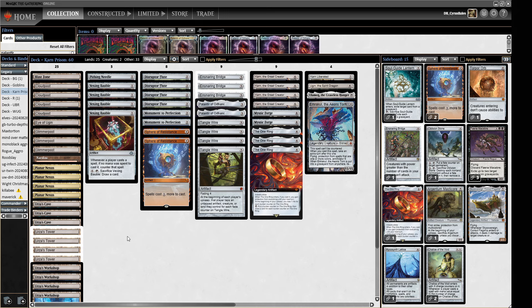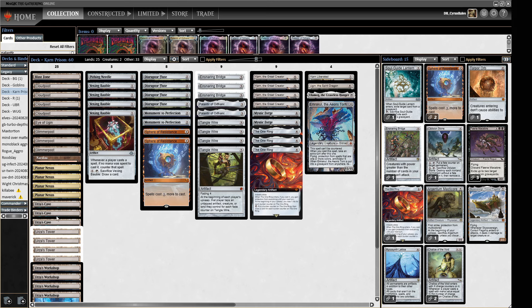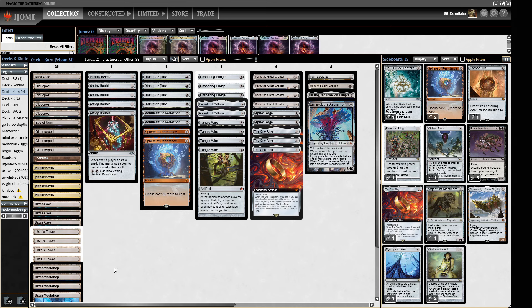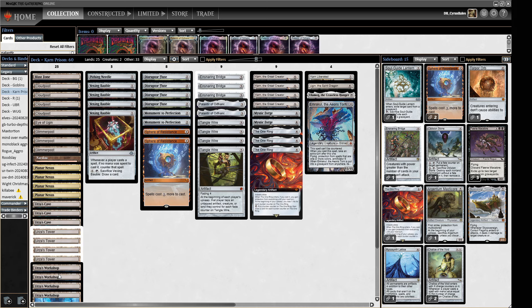The mana base is going to be a key part of this deck. We've got some Urza stuff — Urza's Tower, Urza's Workshop, and Urza's Cave. We're using Planar Nexus to really jump these up because it counts as an Urza land, making sure our Tower taps for four. We've seen this in other Cloudpost decks before, and it means we have more Urza lands for the purposes of our Workshop, so this should hopefully be tapping for two or three mana as the game goes on.